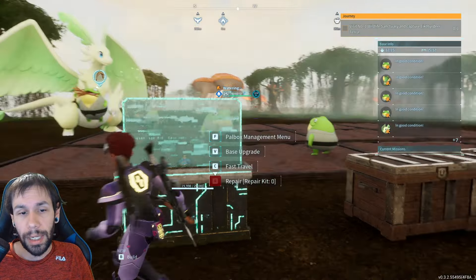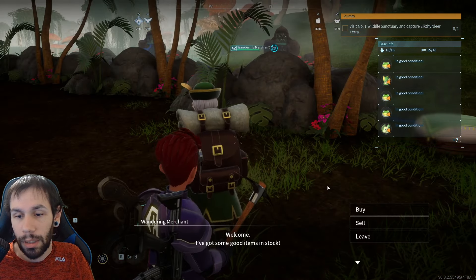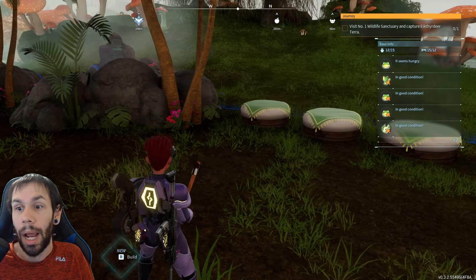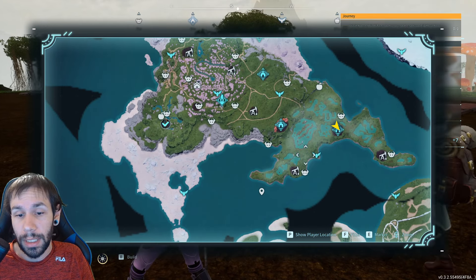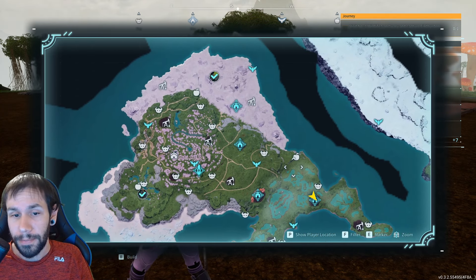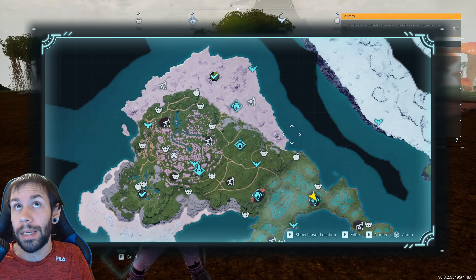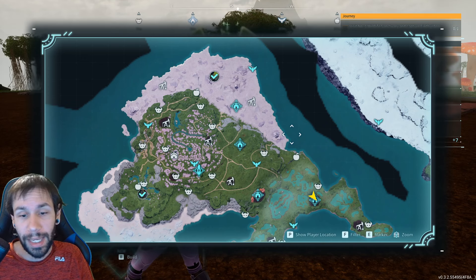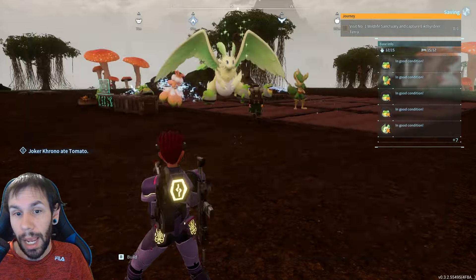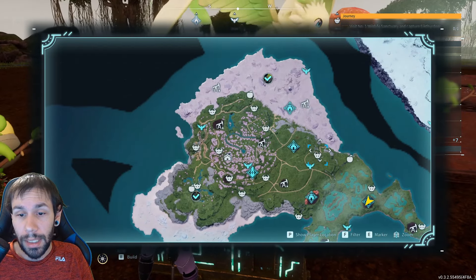So instead of having several bases dedicated with high-level power plants going slow, all you have to do is have a farm set up with everything you need. This one farm gives me more than enough wheat to sustain the cakes. And if you have a wandering merchant, you can buy eggs, milk, and red berries — so you can literally buy everything you need for cakes. With how full of dungeons Sakurajima is, you'll have an infinite amount of money.